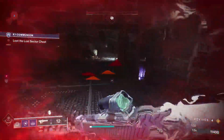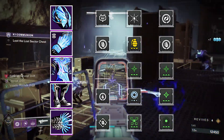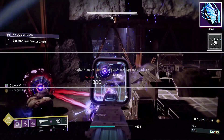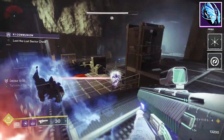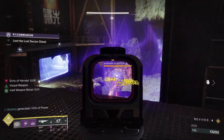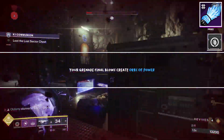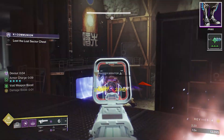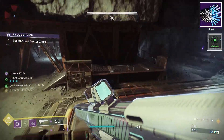I'll put all the mods on the screen now so you can take a screenshot, then I'll explain the ones with the highest impact. On the helmet we're using Ashes to Assets — really important, it gives chunks of super energy on grenade kills. We're also running Harmonic Siphon on the helmet to generate orbs from weapon kills when our grenades aren't. For gauntlets, Grenade Kickstart and Firepower are a must: Kickstart returns grenade energy when we use it, and Firepower makes orbs of power on grenade kills. For legs, Stacks on Stacks keeps our armor charges up — every time we pick up an orb of power it counts as two armor charges. Then add one or two Void Surge mods depending on available slots. We'll also run Time Dilation on the class item to increase how long buffs last.